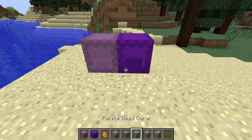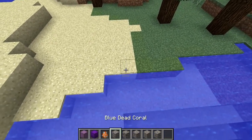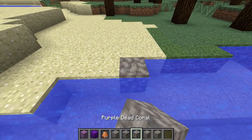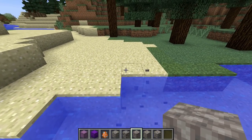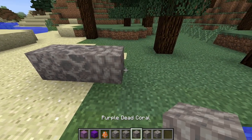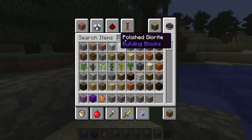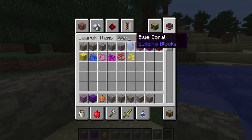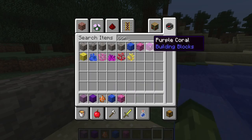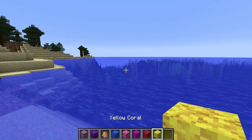They've also added dead variations for different corals, which I talked about in yesterday's livestream. Previously all dead coral would default to one look, but now they have different colored dead corals — blue, pink, purple, red, and yellow. They also changed the coral pieces so they look a little more impressive. I'll show you the colorful versions and the dead variations, though these coral pieces aren't yet implemented into terrain generation.